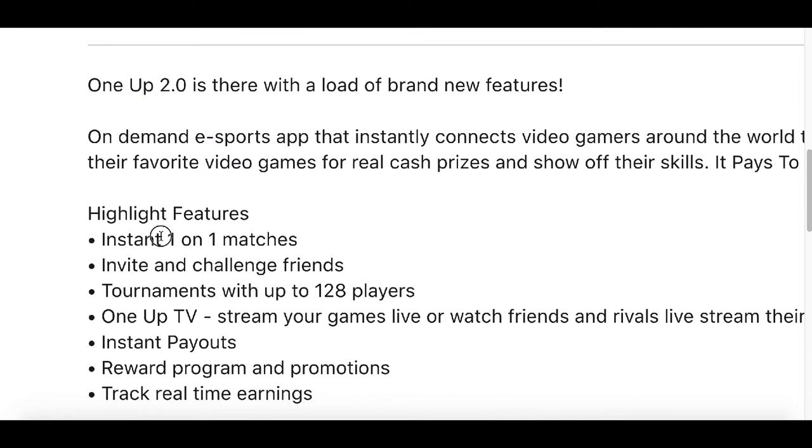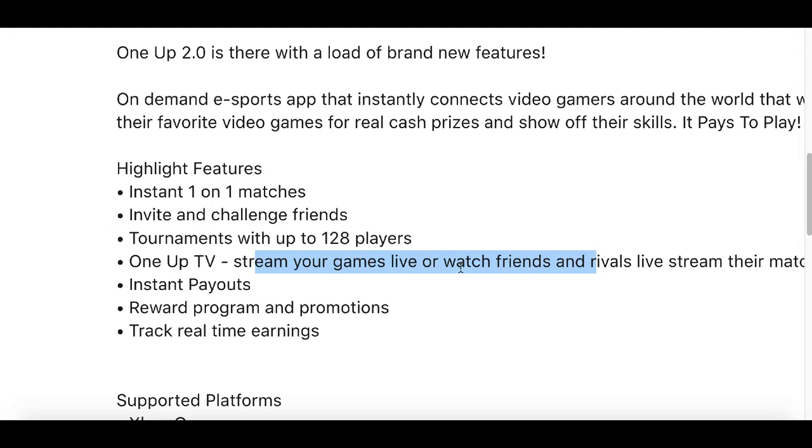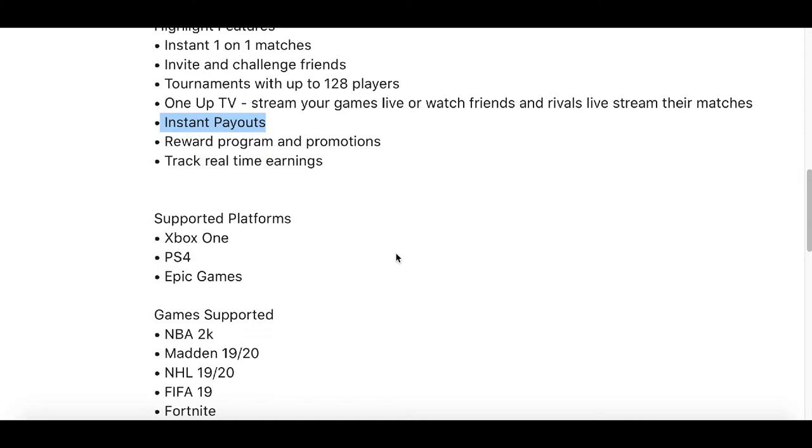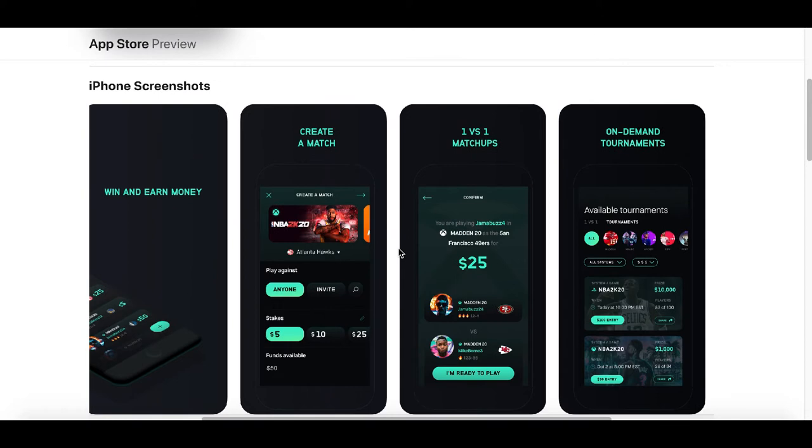Just go ahead and download the app and find players from all over the world who want to play and put up some real money. You can play one-on-one matches, invite some of your friends, or even play tournaments with up to 128 players. You're going to be able to live stream your games so your friends can watch. There are instant payouts — as soon as you win the game you get paid. There are also referral programs and promotions to give you some extra ways to win extra money, and it's completely free to join.